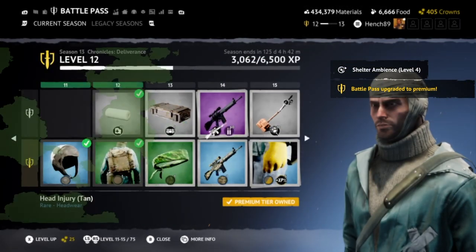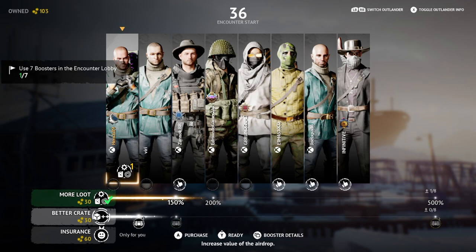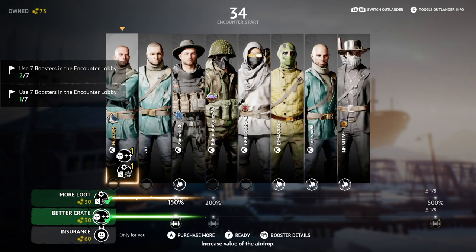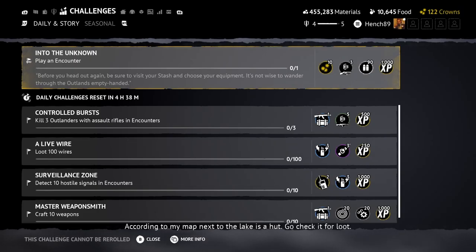Crowns can also be spent to boost lobbies, to increase how much loot will spawn in the map and to increase the quality of the airdrop. So here are the six main ways to get crowns in Vigor. Firstly, you can get crowns as a reward from the starting, daily and seasonal challenges.